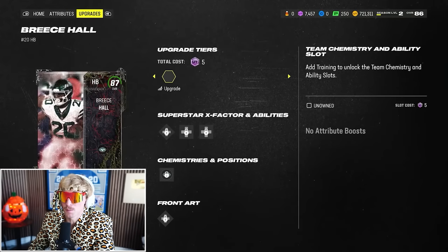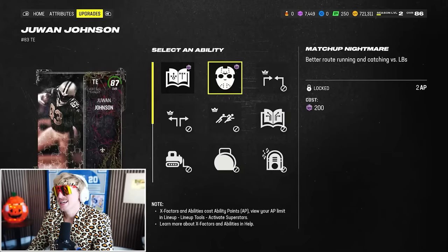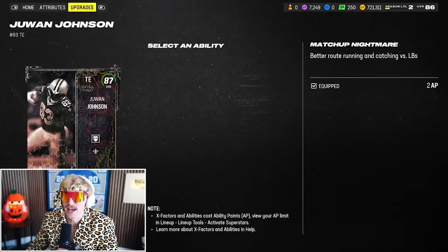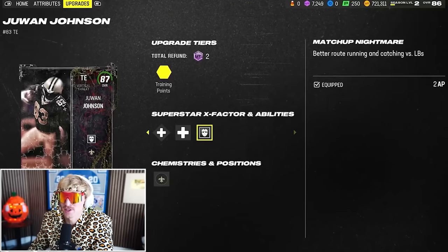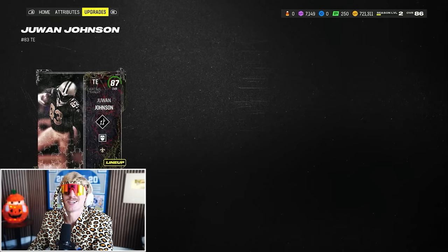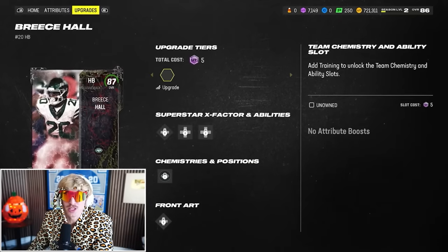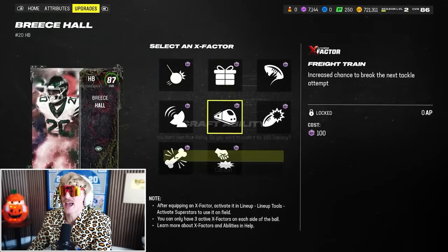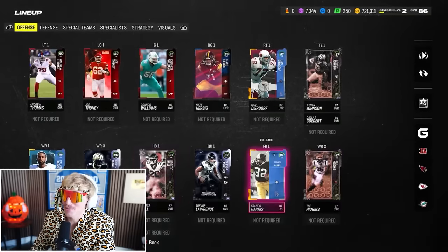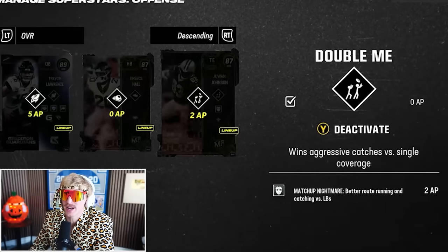I actually have room for AP on one more player. I was hoping for Jukebox on Breece Hall, but he doesn't get that. Juwan Johnson does get Matchup Nightmare — better route running and catching versus linebackers, a really nice ability when your tight end gets manned by a linebacker. I'm also giving him Double Me. For my final X-Factor, I'll put it on Breece Hall. If I can activate Freight Train, they're going to be in a lot of trouble. That's 5 AP for Trevor Lawrence, an X-Factor for Breece Hall, 2 AP and an X-Factor for Juwan Johnson.